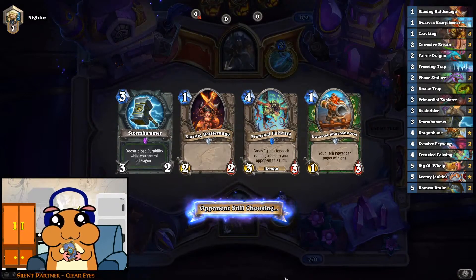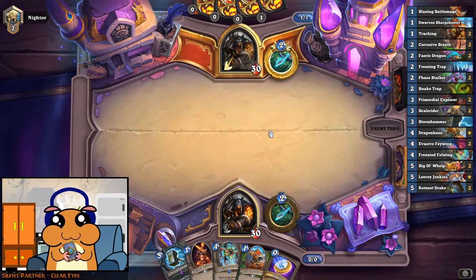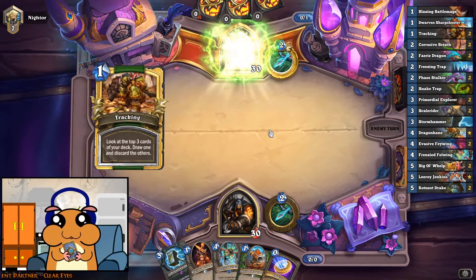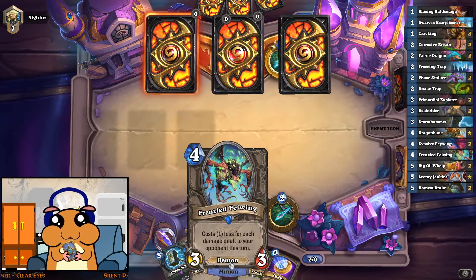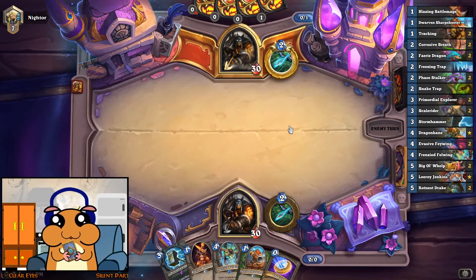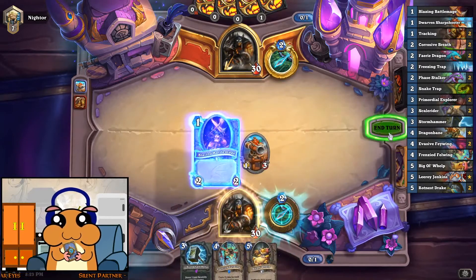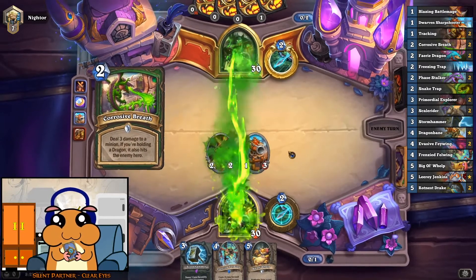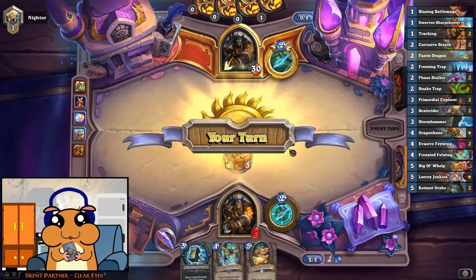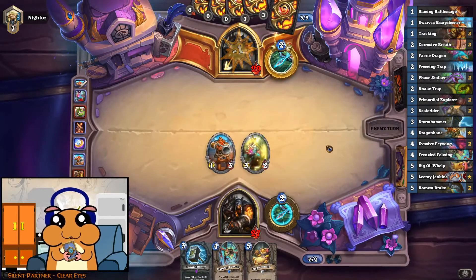I wonder if I should go for this and that on turn 1 - probably will, especially if he will not develop much on his turn 1. Good. Tracking is just perfect for our purposes. By the looks of it, we might get a free frenzied felving on turn 2, actually. There we go. If he plays a secret, I will attack with this first. Interesting - in that case, developing this dragon is stronger because that will not get discounted to 0, unfortunately.